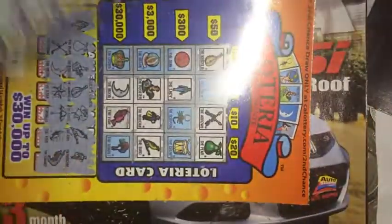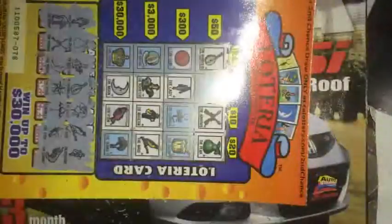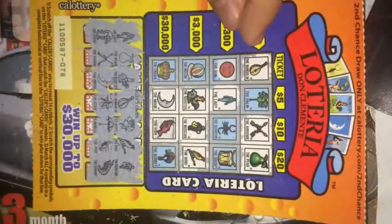But stay tuned for these new scratchers that I got - Quick Win Bingo, this one right here Double Sided Dollars, the $5 one, $10 Lucky Gems. Be on the lookout, they're coming out soon. See you guys on the next video.